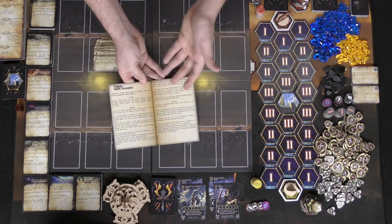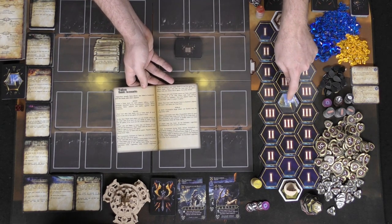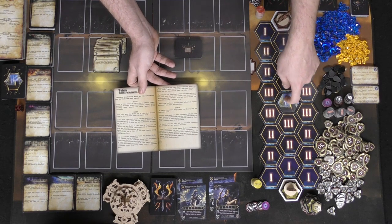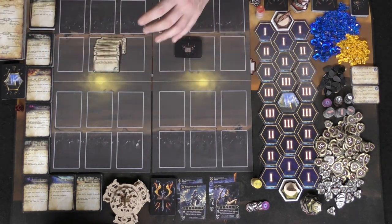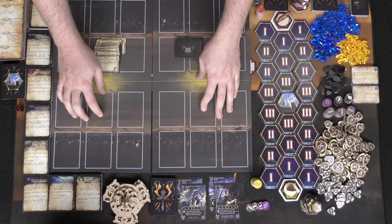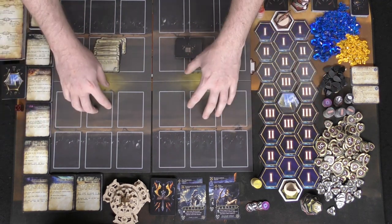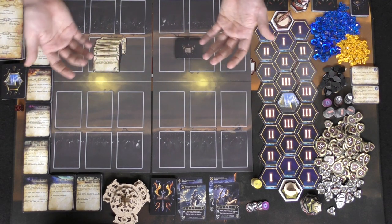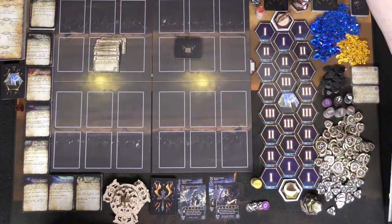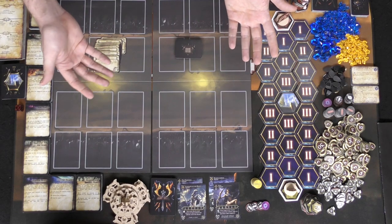After you set up the scenario you can go ahead and set it aside. Remember, the way to win the game is going to be on the back here, and every single scenario is going to be different. This specific one is going to be trying to accomplish the goal of getting to Talos and controlling it by defeating the current inhabitants, as well as anybody that might arrive there. After you've selected your scenario and set it up, you're going to place a board in between each player. Then you're going to choose a default leader or custom leader. There are default leaders in the rulebook, or if you want, you can customize your own.